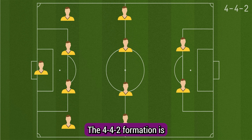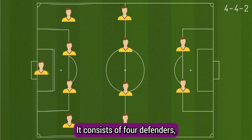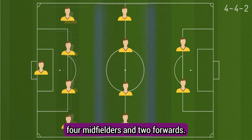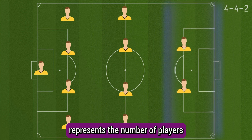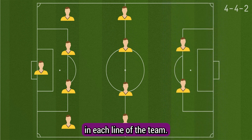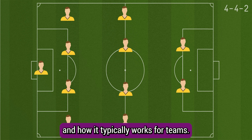The 4-4-2 formation is one of the most traditional and widely used formations in football. It consists of four defenders, four midfielders, and two forwards. Each number in the formation represents the number of players in each line of the team. Here's a breakdown of the 4-4-2 formation and how it typically works for teams.